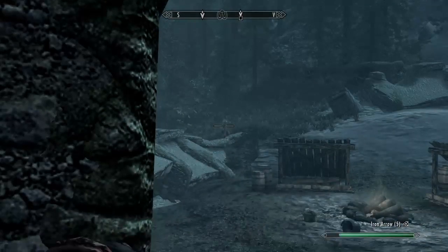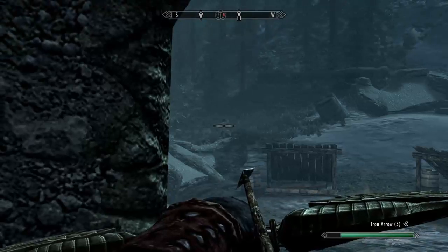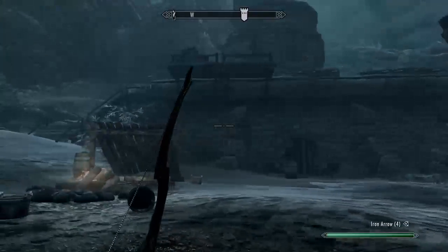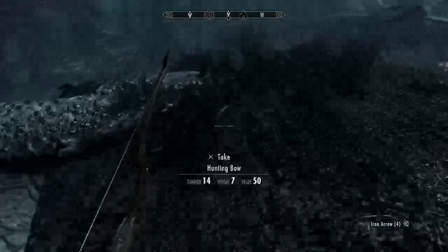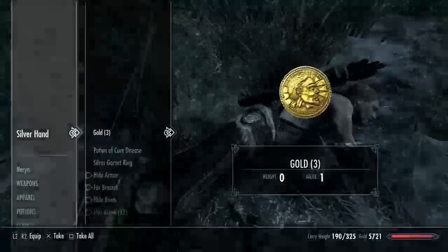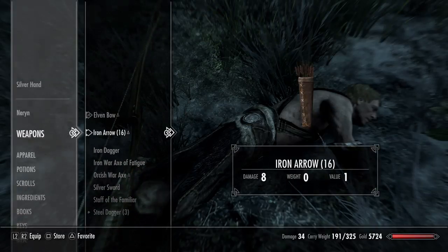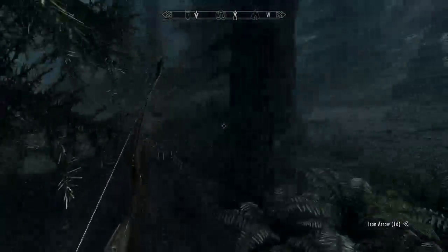He's stuck — gotcha. There's someone else — he's right behind him and he got stuck in the same spot. That takes care of them. The Silver Hand are basically werewolf hunters, and so naturally they are at odds with the Companions, several of whom are werewolves.